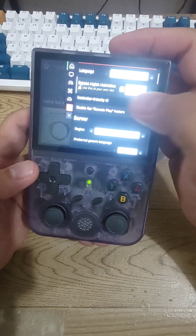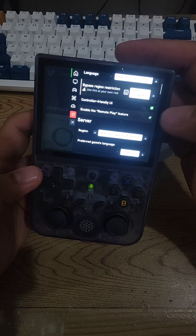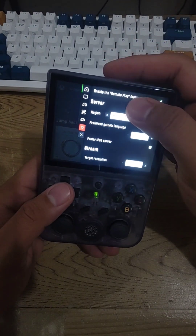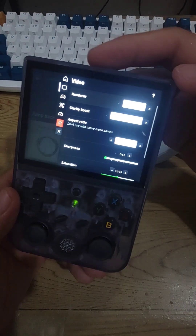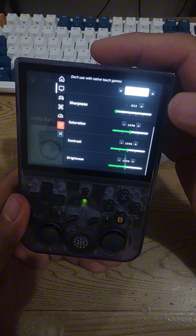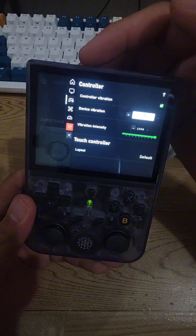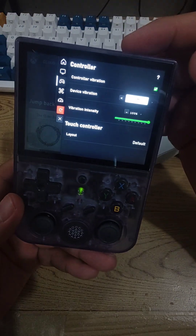I had it set to Japan. Controller-friendly mode is on since I'm using an emulation console with an embedded controller. I also enabled remote play so I can remotely play on my Xbox. You can set the aspect ratio — since this is a 4:3 screen, I've set it to 16:10 to minimize the black bars, but you can keep it at 16:9. You can also change sharpness, saturation, and all that.